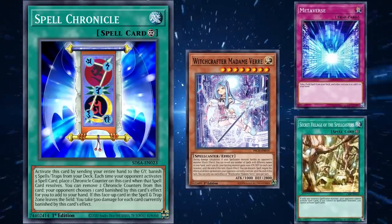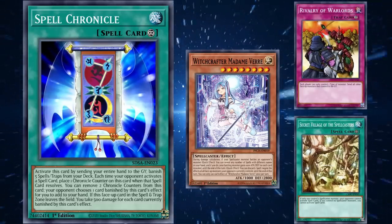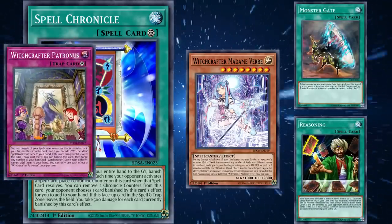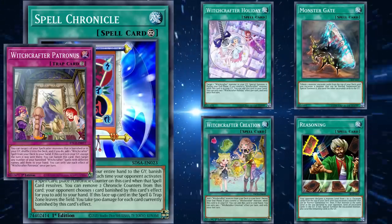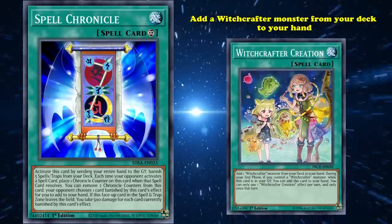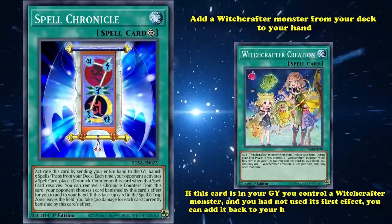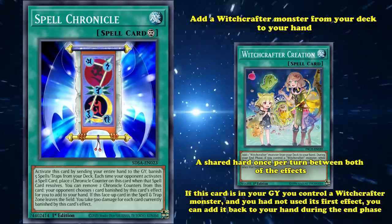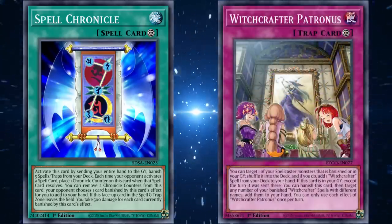However, Spell Chronicle never saw any competitive play, because the competitive versions of Witchcrafter decks didn't even play Witchcrafter Patronus. They would usually just use Metaverse to search out Secret Village and lock opponents down, or Rivalry of Warlords for a floodgate. They just didn't care about using Spell Chronicle or Patronus to get cards back, because they could instead use cards like Monster Reborn or Reasoning to get Witchcrafter spells into the graveyard — since they all have a hard once per turn effect that adds them back to your hand from the graveyard during the end phase if you didn't use their hand effects that turn.